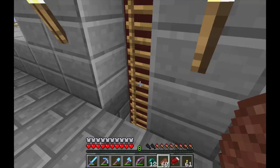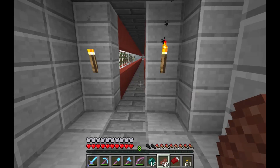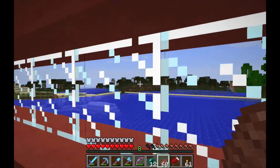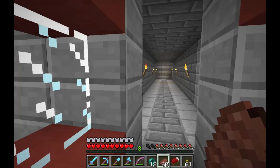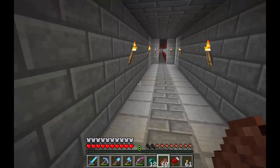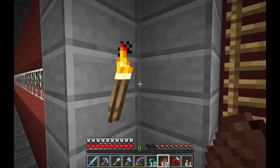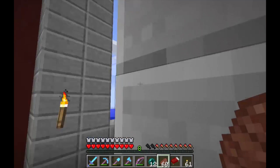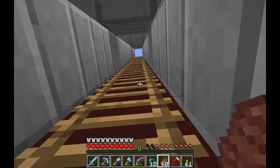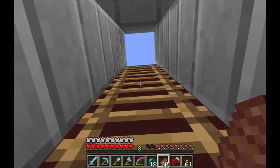He actually built a tunnel underneath — you can go down beneath and see it through here. He told me he's actually going to use this for the railway. When we eventually hook up Blockboro Ranch to the railway we have set up back towards spawn, it's going to go through here underneath the bridge. Up here will just be where we travel normally on foot. He was awesome enough to also make access up to the top of the bridge, which is super sweet.